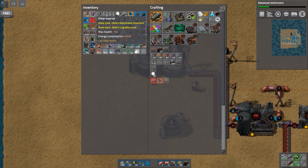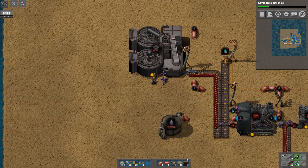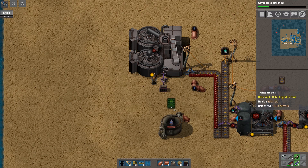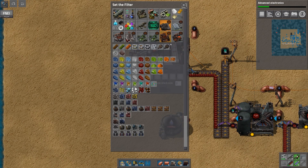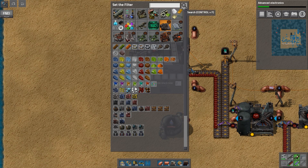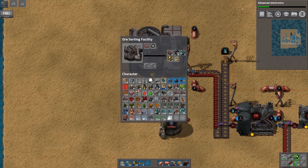So we've got our gold coming out of here. For now we're just going to box that up because we can't do anything with it yet until we've actually researched it. So we're just going to set this to gold ore — there it is. So that's gold taken care of.